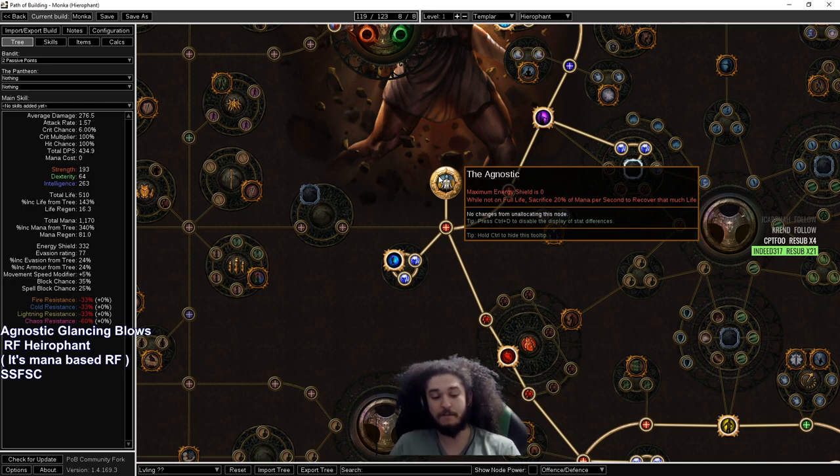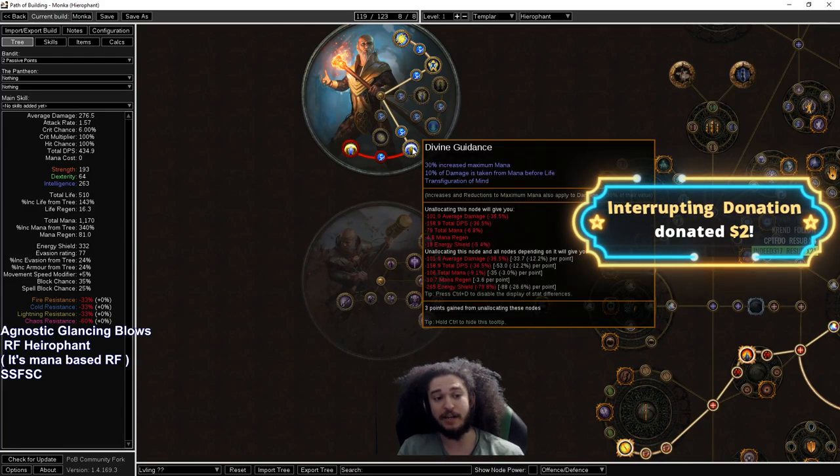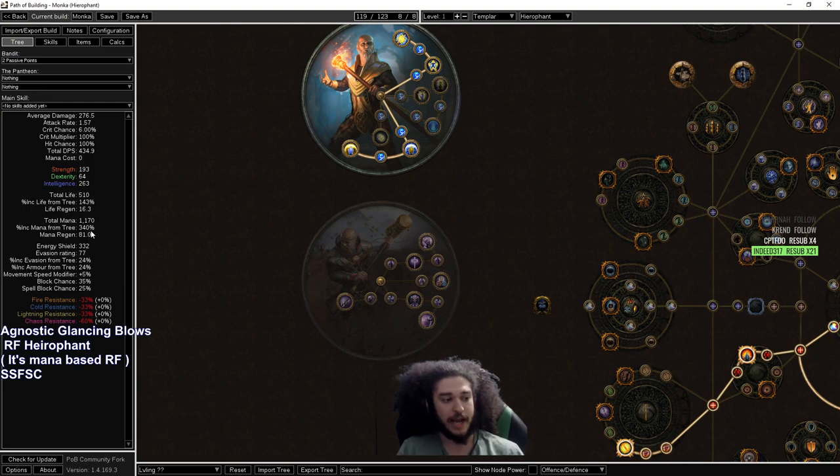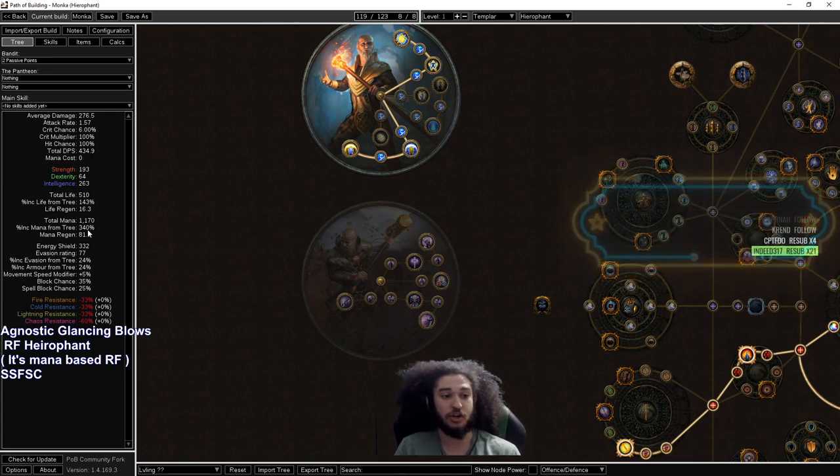Essentially by scaling maximum mana and mana regen you are covering all of your defenses from Righteous Fire. That's when you have to learn to balance plus maximum resistance versus your mana pool versus your mana regen — you don't care about life at all. Another interesting thing is because we're using Agnostic we don't need to run a life flask, because mana gives us life. Any extra mana we heal means more life healed from Agnostic, up to a maximum of 20% per second. This will heal you so fast you'll barely be able to react. With Hierophant's Divine Guidance we also get Transfiguration of Mind, which means our 340 mana gives us just over 100% increased damage — and that increased damage is global, working for both Righteous Fire and Scorching Ray.